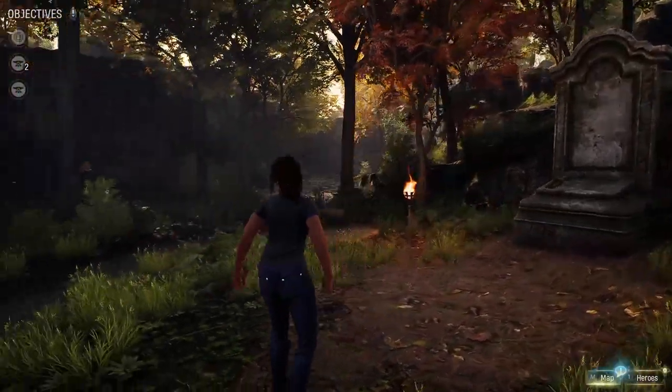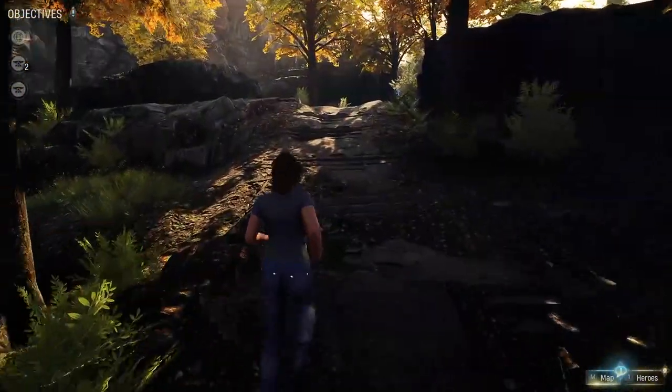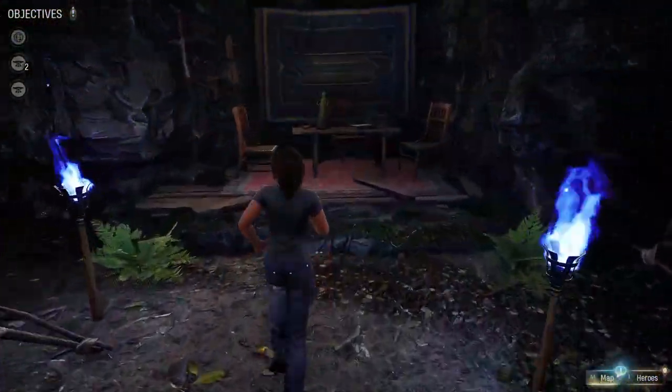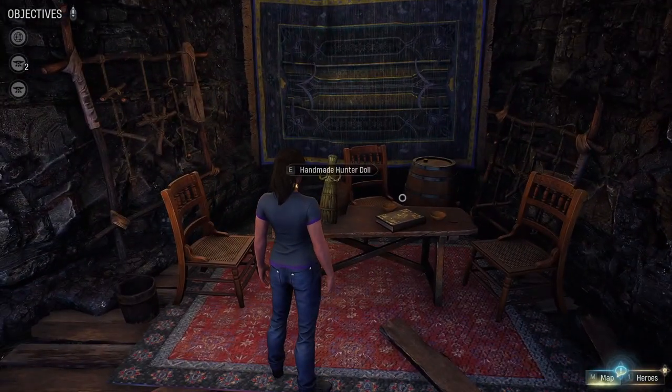For doll number two, once again start at the mystery grave, then turn left and head up this hill. Behind these blue flames, you'll see a small cave and you'll find the handmade Hunter's doll on a table inside.